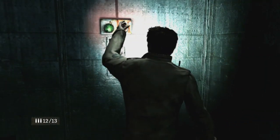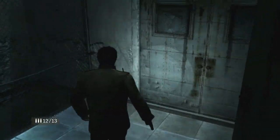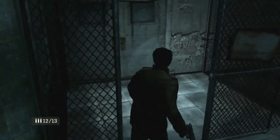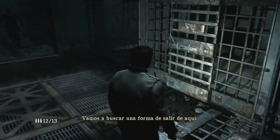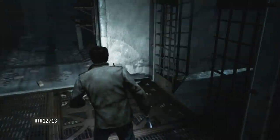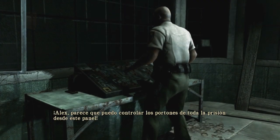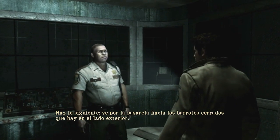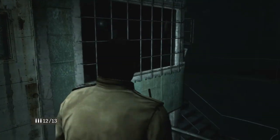Esto hay que tocarlo. Hemos abierto esa de ahí. Está cerrado. Imagino que tendremos que ir... Estamos en bloque B. Esto ya ha estado mirado. Me falta la B6, que es esta, que ya me dice que no hay. Ha cerrado el bloque B, pues tendremos que ir por el bloque A.